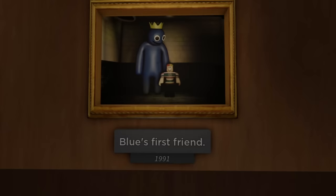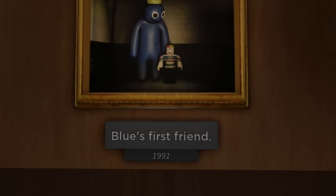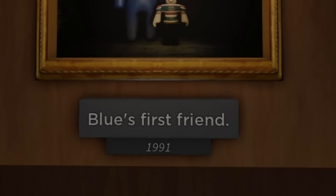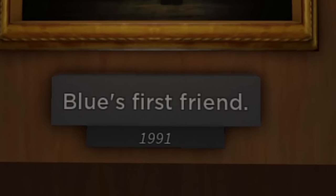The very interesting thing about that is that the picture taken of Blue and Blue's first friend was also in 1991. So it looks like things really went bad. There's also a user that logged in named O underscore Davis. So we're going to talk about that next.